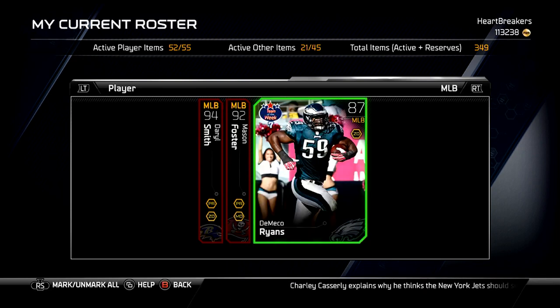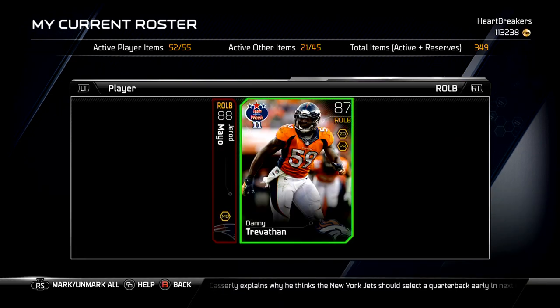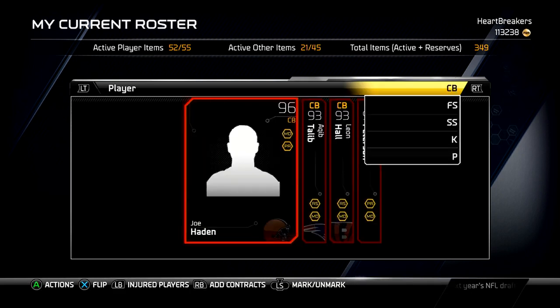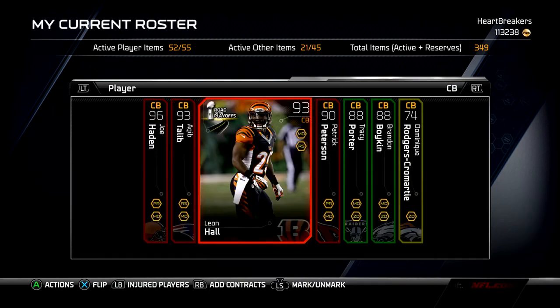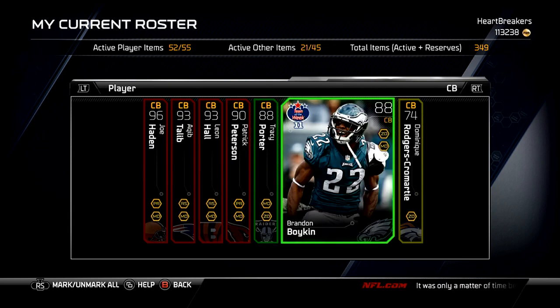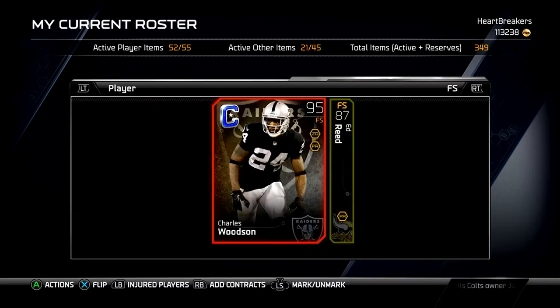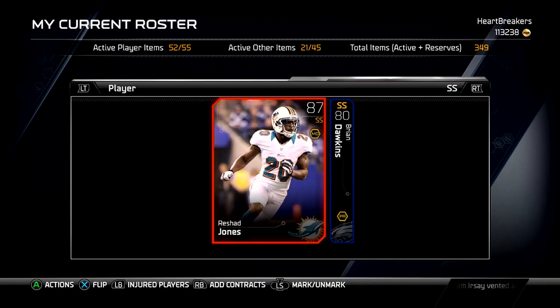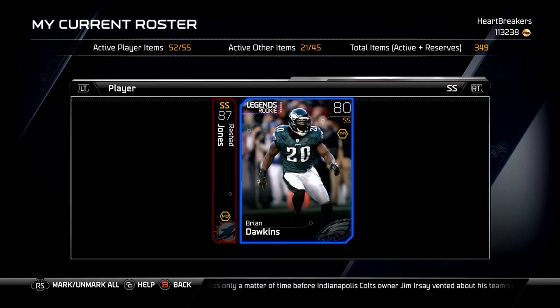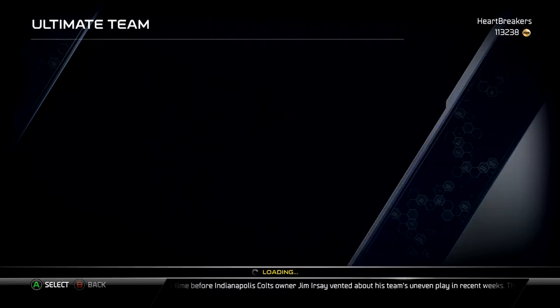Middle linebacker: Daryl Smith, Mason Foster, and D'Amico Ryans. Right side linebacker: Mayo and Danny Trevathan. Corners: Hayden, Leon Hall, Pat Peet, Tracy Porter, Brandon Boykin, and Dominique Rogers-Cromartie. Free safety: Woodson and Reed. Strong safety: Rashad Jones and Brian Dawkins. Kicker: Robbie Gold and Andy Lee.